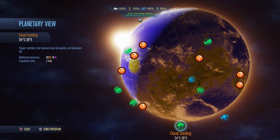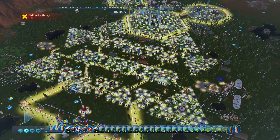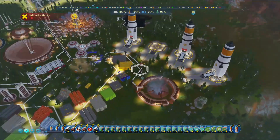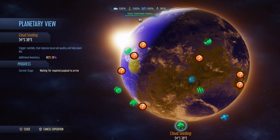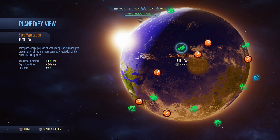Another main one — I'll send this rocket on an expedition now. As you can see I've got three rockets ready so we're going to send one away. This requires 20 polymers and 80 fuel, which is not a problem — I've got tons of stock ready. Now bringing the menu up to the planetary view again, the best mission in this game to get vegetation up is definitely seed vegetation. What this does is transport a large payload of seeds to spread green algae, lichen, and more complex vegetation on the surface of Mars.